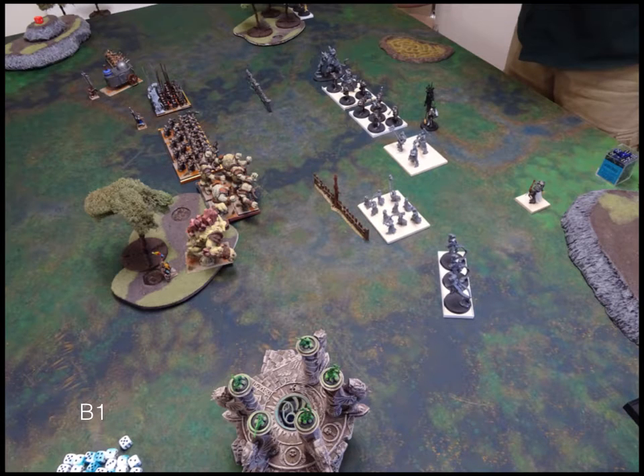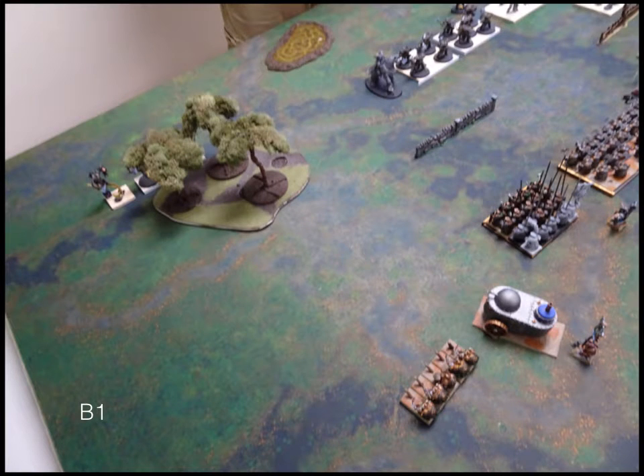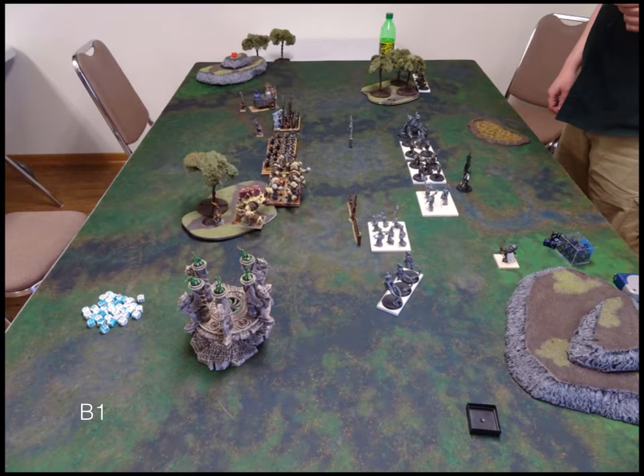Basilia's turn one: most everything just moves up. On the right it moves up, and on the left more stationary. He's also just hanging back over there — he doesn't need to move as badly as I do since he can just fly into my deployment zone. It was a surprisingly uneventful first turn.